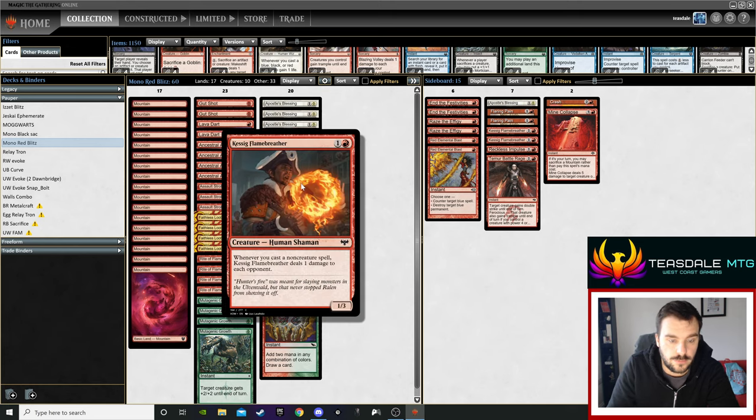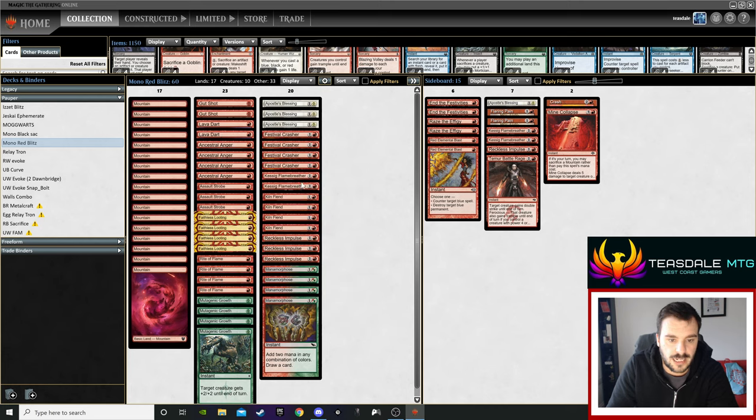The main thing is I only run two Flame Breathers and I don't think you want the full four in the main. You can get a lot of draws where it's just Kiln Fiend, Festival Crasher, Flame Breather and no actual spells doing anything — you're just playing guys. When you get that clunky draw the deck is too slow, giving your opponent time to develop their mana and their game plan. That's why I don't think it needs the full four Flame Breathers. I have two in the side for when I feel it's necessary.